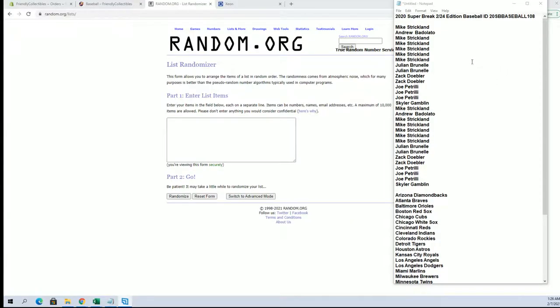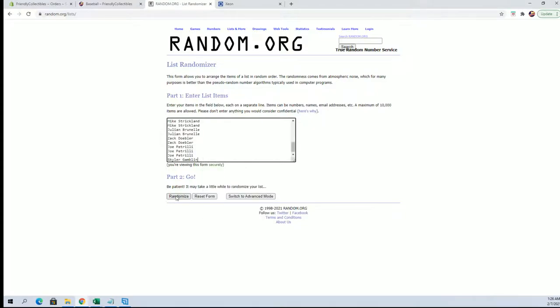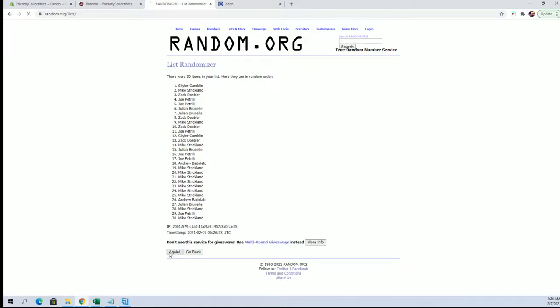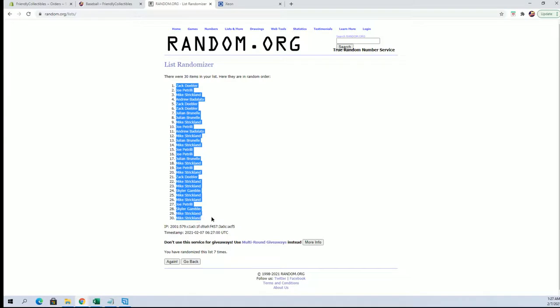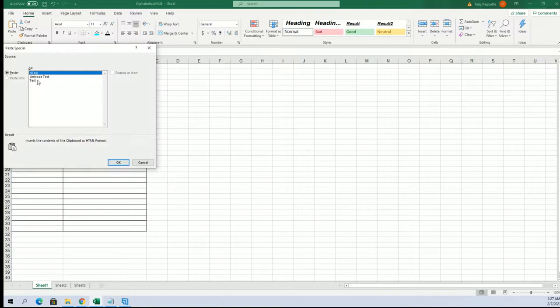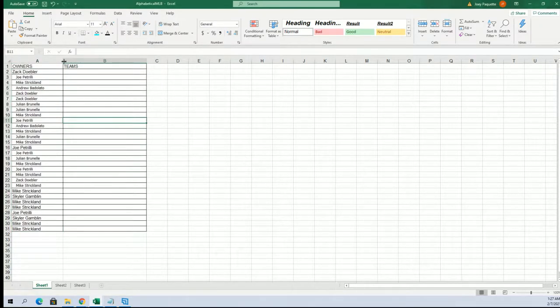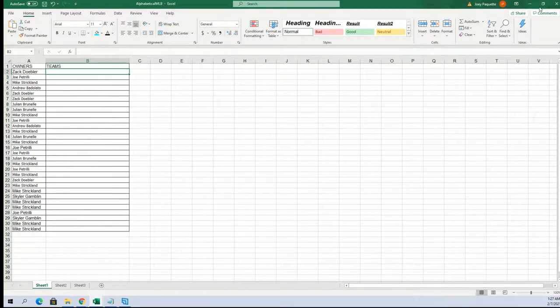Hi guys, we got my guest Skylar G. Let's get it — here we go with 30 flip names, squad seven times each. And we've also got Zack D. as my guest. Let's do teams, all right.